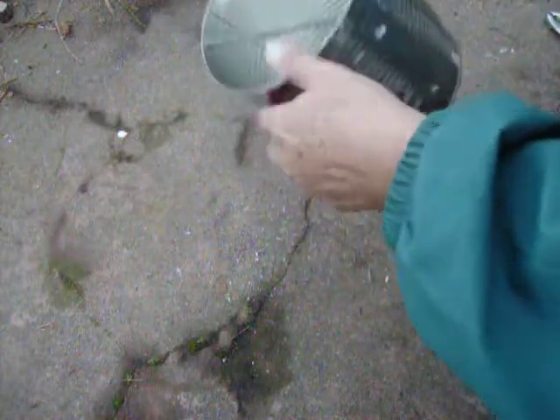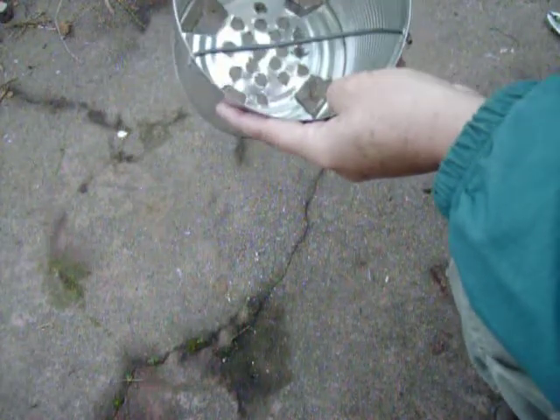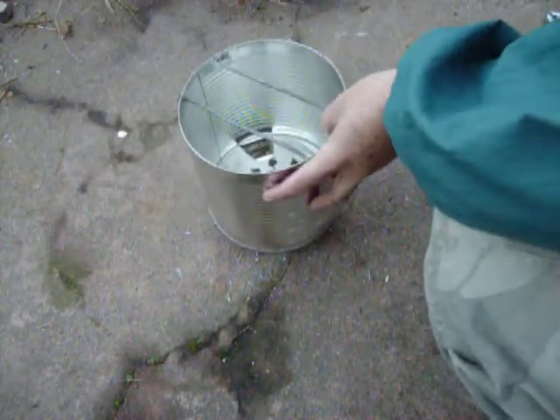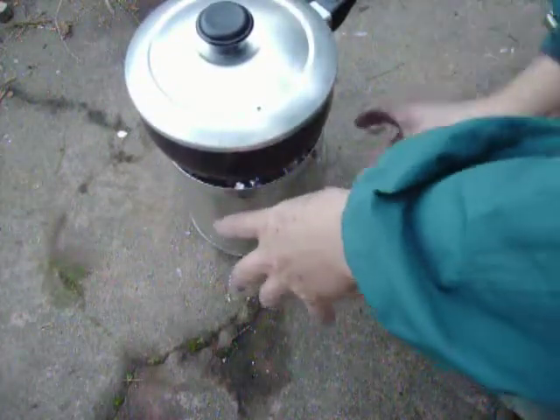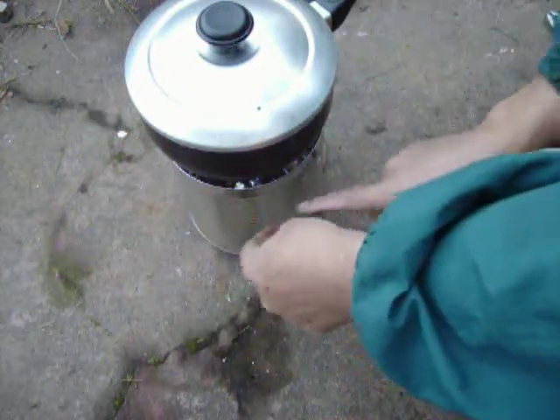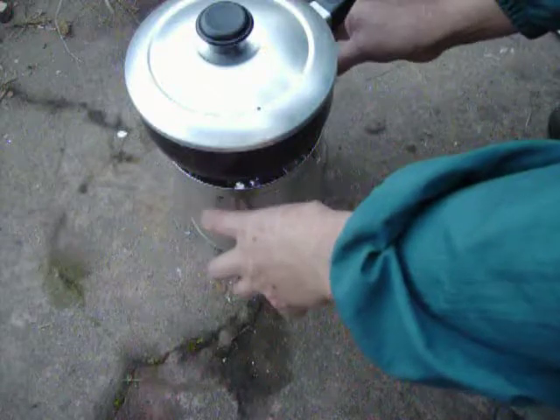There are a couple more things I'm going to want to do with this. One of them is to put a bit of a grate or mesh in there to catch ashes from falling right through where I punched out these tabs for the stand. The other thing — if I put a bigger pot on there, I want some of the smoke to be able to come out. So what I'm going to do is put some holes in here to give it a chimney effect.